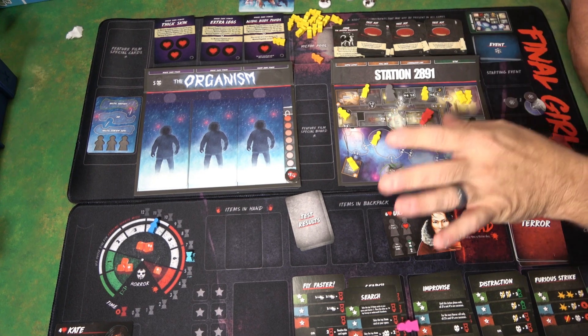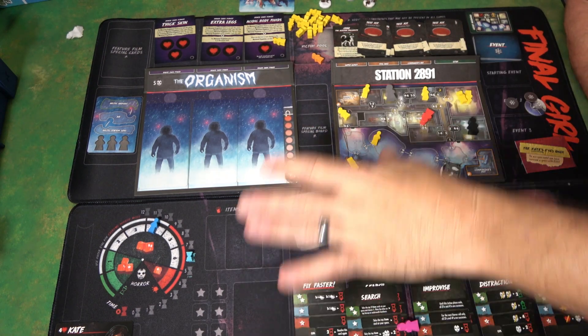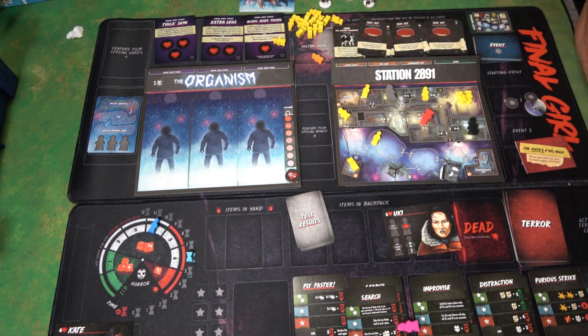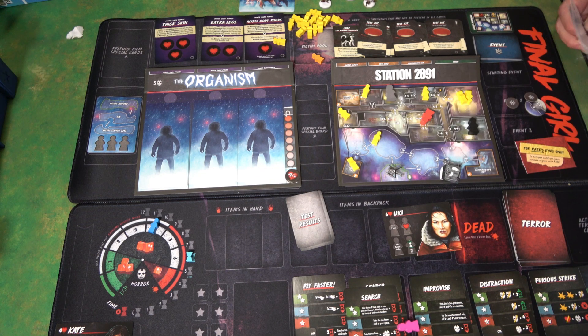There are a million videos on how to play Final Girl. I want to show you some of the differences here. First of all, this mat does not come with the game. You're going to get this board and this board. You've got to have the Final Girl core set to play, which brings a couple of other boards, all the basic cards, along with the starting cards and the dice.